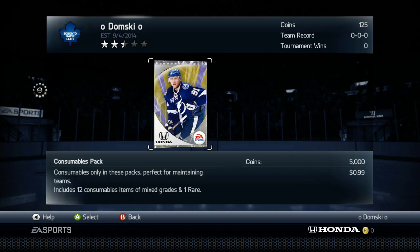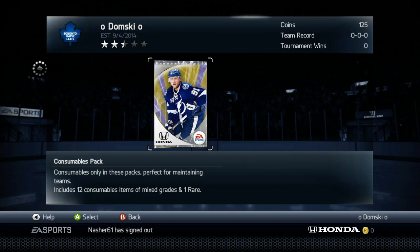If we go to the store, instead of pucks it's coins. So they decided to copy FIFA. You can see at the bottom right there it's coins — it's saying 5,000 coins, 125 coins up there.